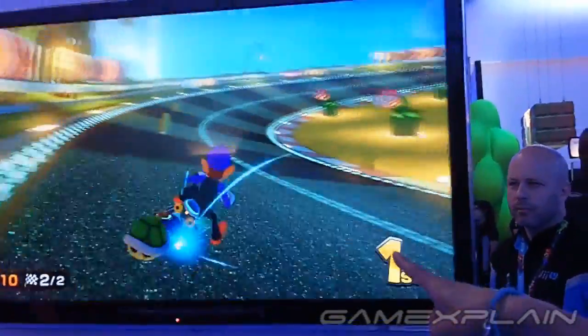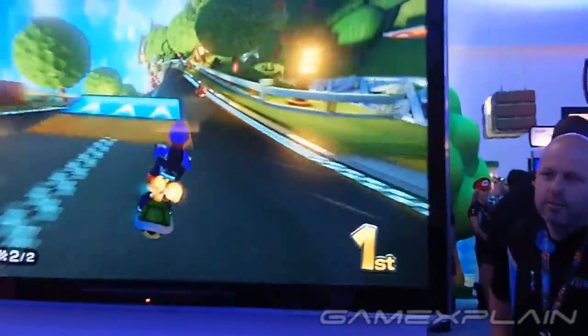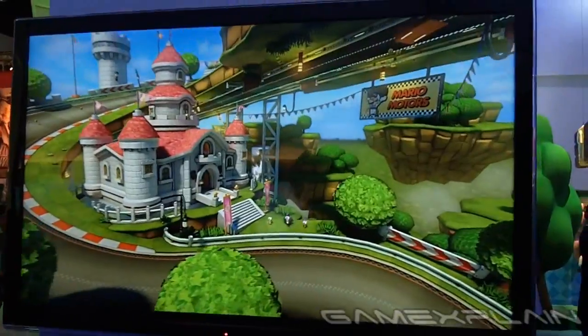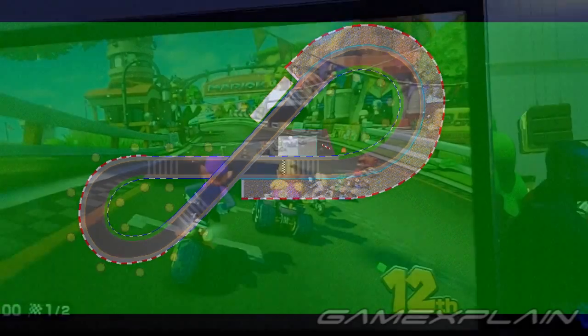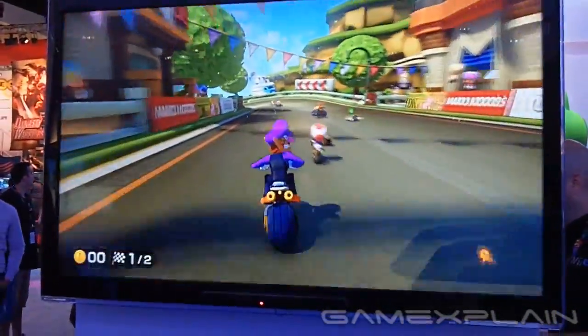Its simple design lends itself perfectly as an introductory level, especially since it was the first level of the demo. Since the game's logo is based on the same track design, it would make sense for it to appear first to set the tone for the entire game. There's also the fact that Mario Kart DS's first course was a figure 8 called Figure 8 Circuit — so this figure 8 course will likely also be Mario Kart 8's first, which would be the first time a Mario track has started off a Mario Kart game since the original.